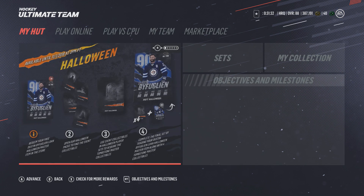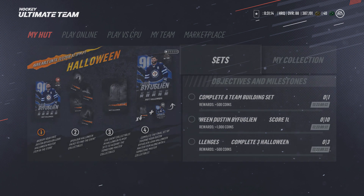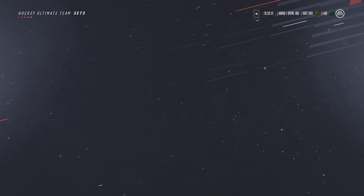You open your Halloween packs to find the event collectibles, then you use the event collectibles in the Halloween player sets to acquire the tombstone master collectibles, and then complete the final step by trading your Dustin Byfuglien Halloween master item along with four tombstone master collectibles. So here's how to do that — go to the home screen, it's nice and in order.